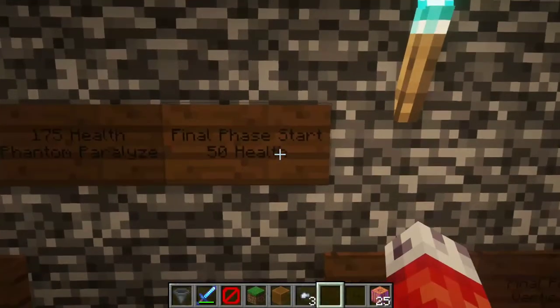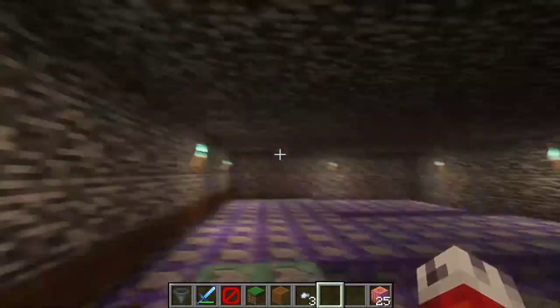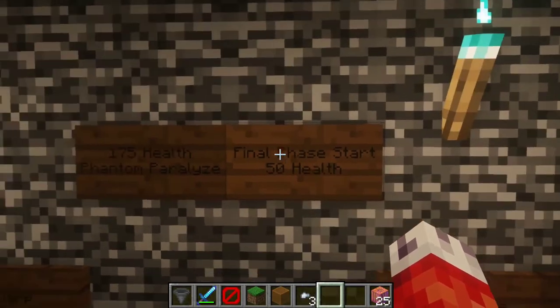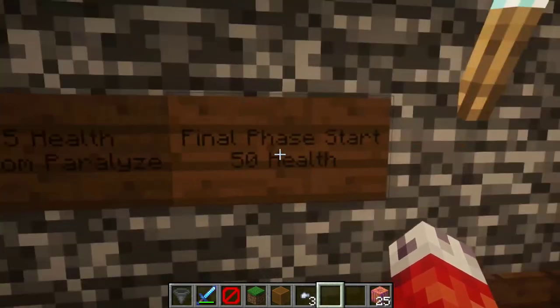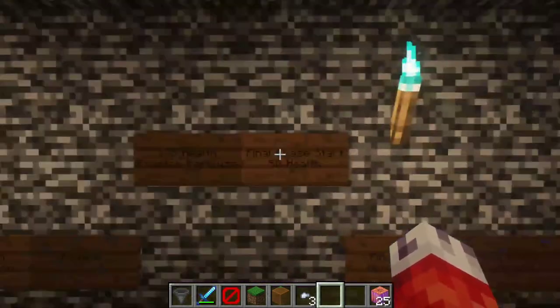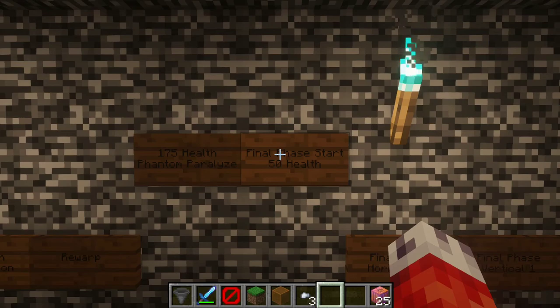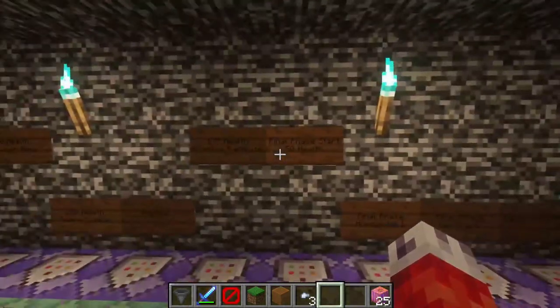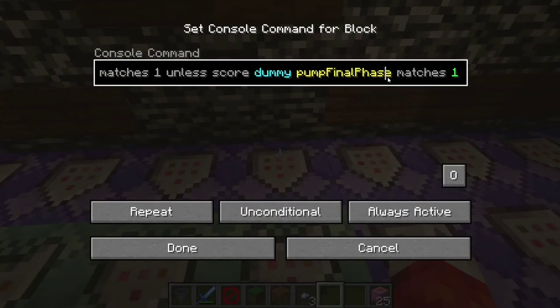Now for the final phase. Once the pumpkin reaches 50 health or less he will enter his final phase. I chose 50 health rather than 10 or 1 because players sometimes have overpowered swords with damage that can rack up to 25 or more, so I wanted to capture that within a 50 health margin. As soon as the boss reaches 50 health, the pump final phase scoreboard will turn on.